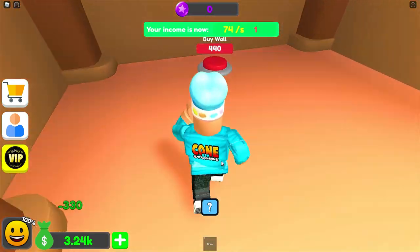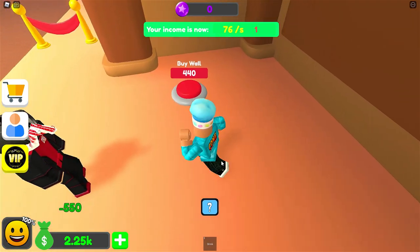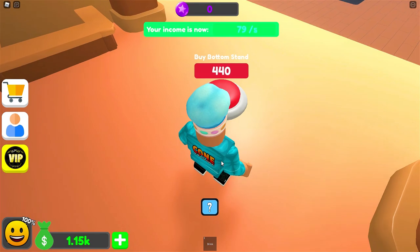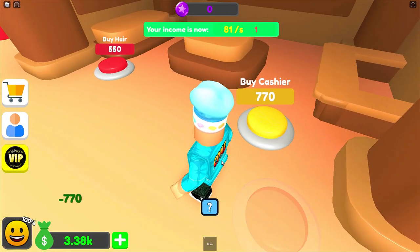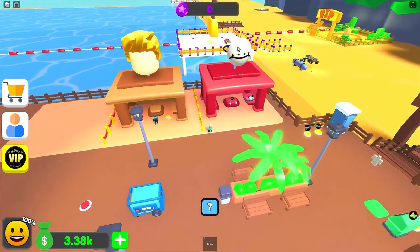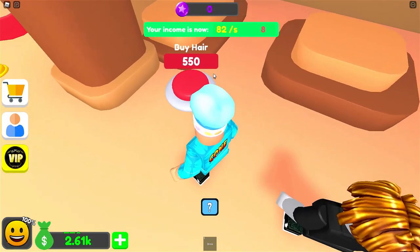Is this a hair salon? Buy a roof for $330, a wall for $440, a desk for $550, another wall for $450. I can buy hair for $660, a bottom stand for $440, a top stand for $440. I can now buy giant hair for $770 — I'm pretty sure that's on the roof. Look at the face — is that Dream's face? I can buy a cashier for $770 and some more hair.